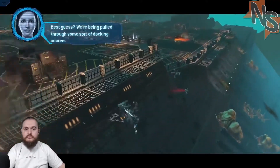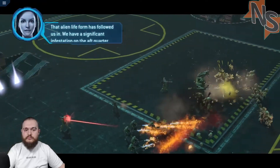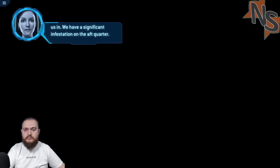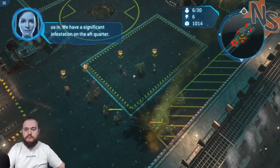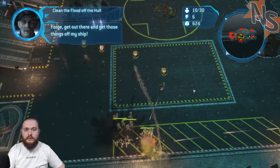Best guess? We're being pulled through some sort of docking system. That alien life-bomb followed us in. We have a significant infestation on the aft quarter. Torch, get out there and get those things off my ship.